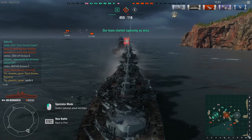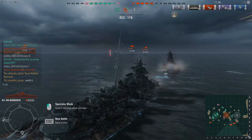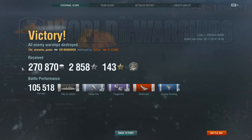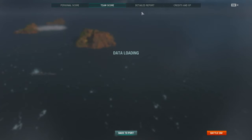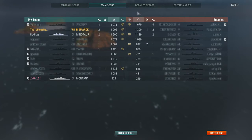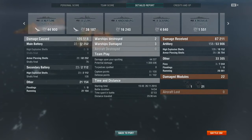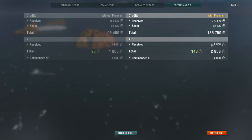Anyway, while we watch these two majestic ships sink, let's jump to the results. That was a victory! This is one of the first times — I think the second time — I've sailed this ship. 105,000 damage, which isn't bad. Sank two ships, one of which was a tier 9 battleship. 82,000 main battery damage and 21,000 ramming damage, which is always good.